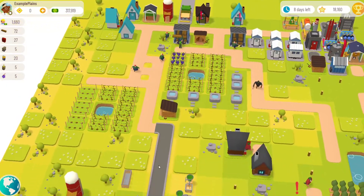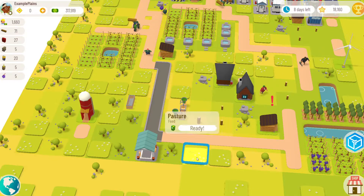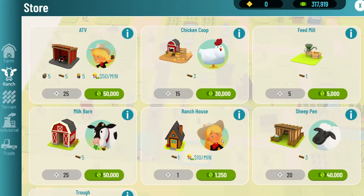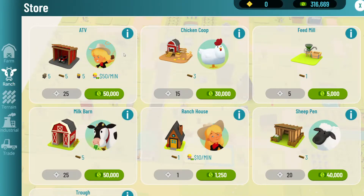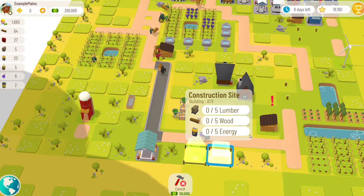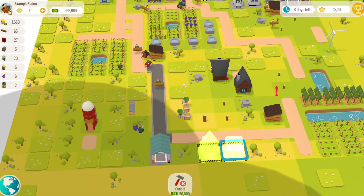Hey there, I want to tell you about the ranchers in Town Star. Go to the ranch tab and the ranch house is $12.50 and takes one wood to build. The ATV, which is the rancher on an ATV, takes five lumber, five wood, and five energy — $50K — and it costs $50 a minute versus $10 a minute for a regular ranch house.